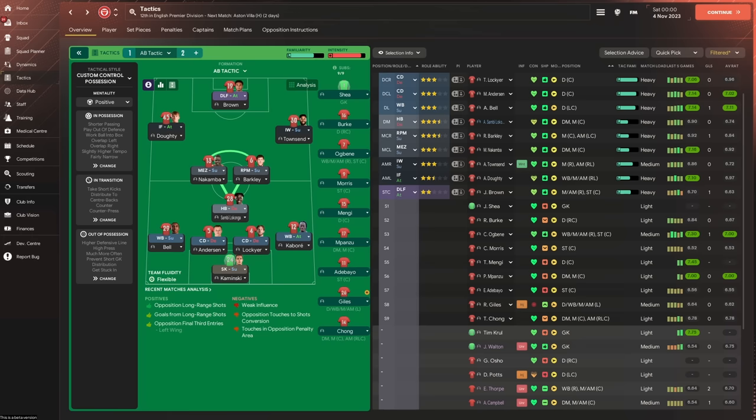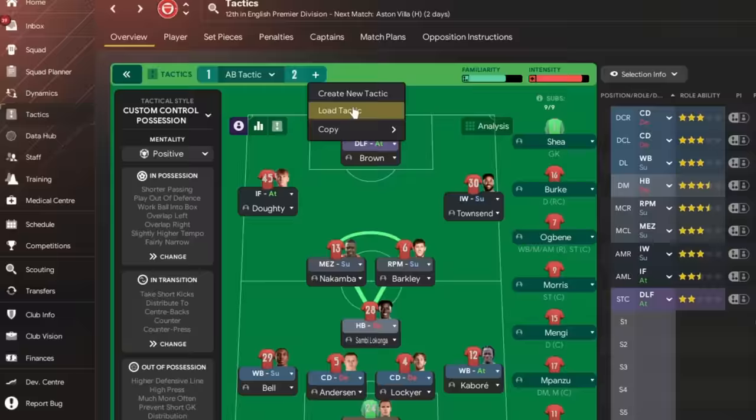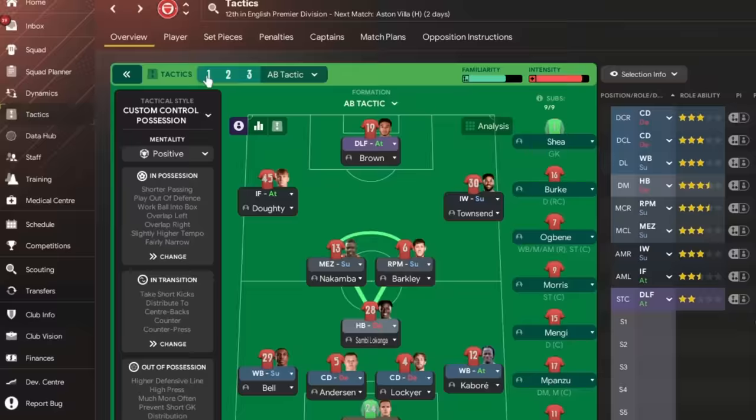Next step is taking those principles, taking your tactic, and applying them. We're in the tactic screen and this is the formation we're going to start with as a blank canvas — a 4-3-3 from my Denmark save, which is incredibly successful, high pressing and attacking. But it's not going to suit us defensively, so we're going to create a defensive version. I'll load the B tactic — 'Defending One' — and show you how to create it from scratch.